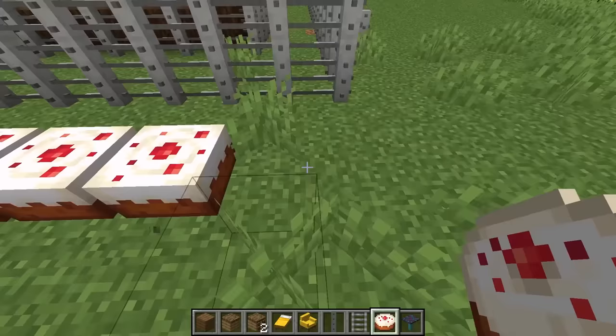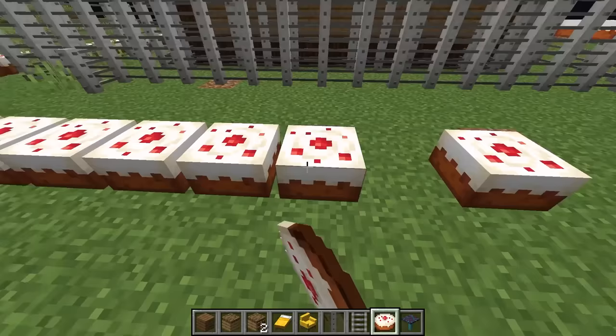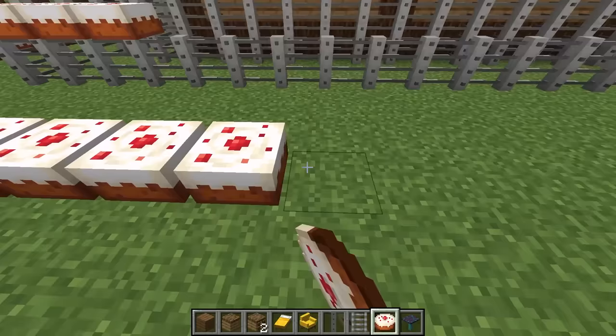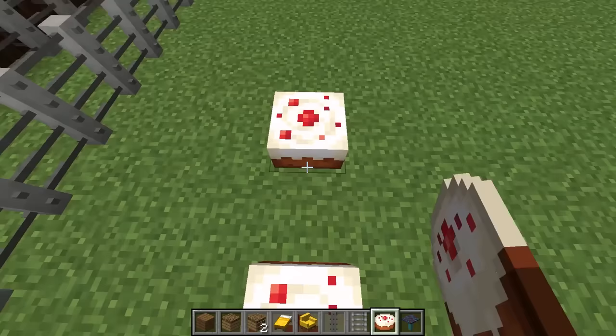I'm literally going to put down an army of cake! Jeffy, that's not gonna do anything except give the skeleton diabetes. It'll still kill him, right? It might actually slow him down — he's gonna get really fat and slow down like you, and then become bald like you!